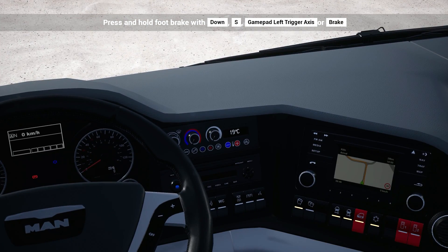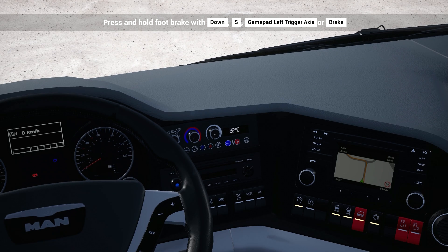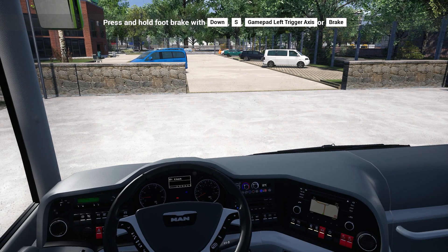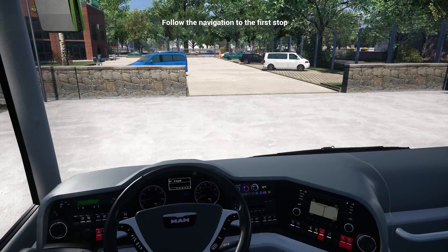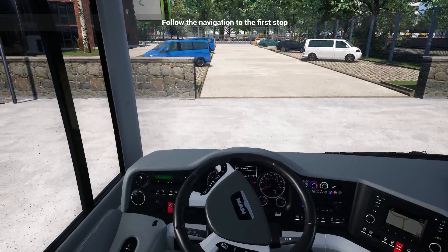The ignition works in two steps, kind of like real life: one touch starts up the lights, then you hold it and it starts the engine. There's aircon — let's turn that on. Let's set the temperature to about 22 degrees Celsius. Then release the brake, shift up, and we can accelerate.